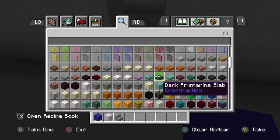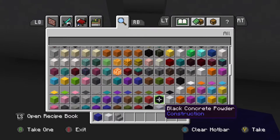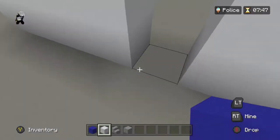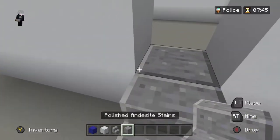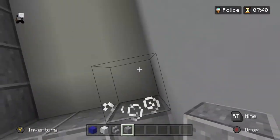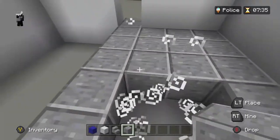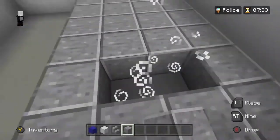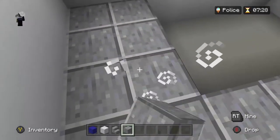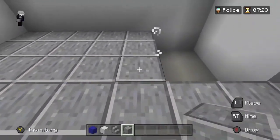I'm feeling like this will be a good floor. I can find the polished black — there it is, yeah, perfect. All right, almost finished with the first floor of the police station.